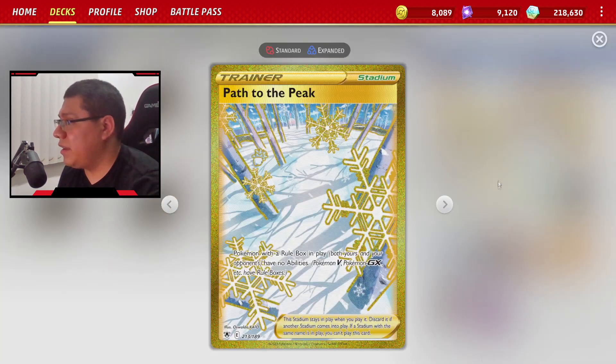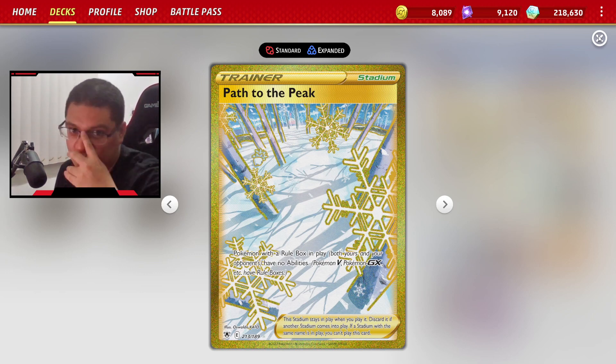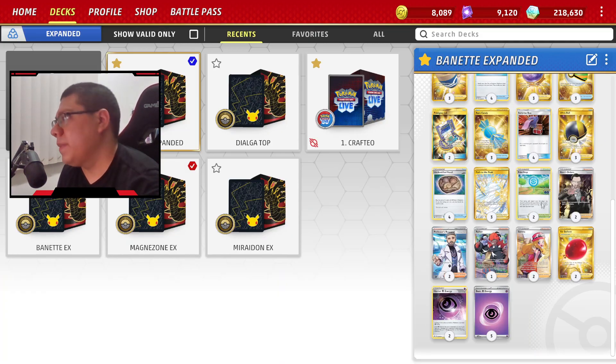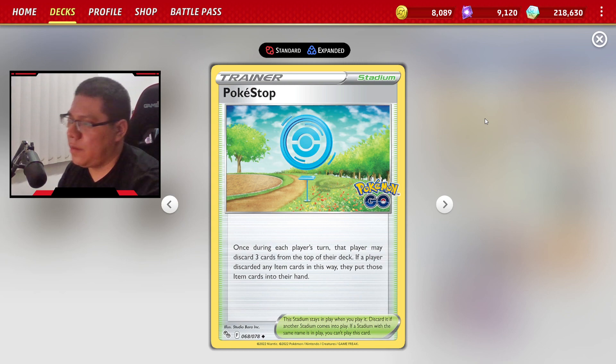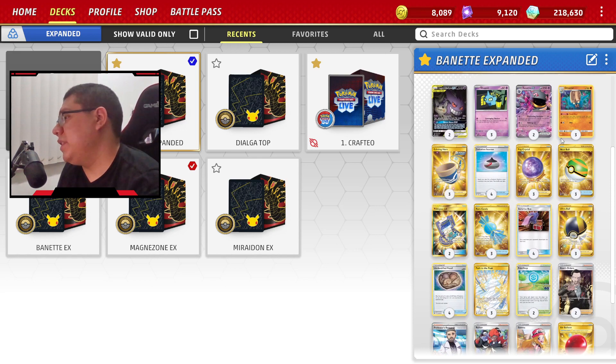Los estadios son muy importantes. Primero, tres copias de Path to the Peak, que quita habilidades a Pokémon GX y V, dando ventaja porque nosotros no tenemos habilidades. Como segunda opción, Pokéstop — ya sea para ti o el rival. Si el rival lo usa, acumula ítems en su mano y tú puedes hacer un ataque muy cabrón el próximo turno. Y literalmente eso es todo.